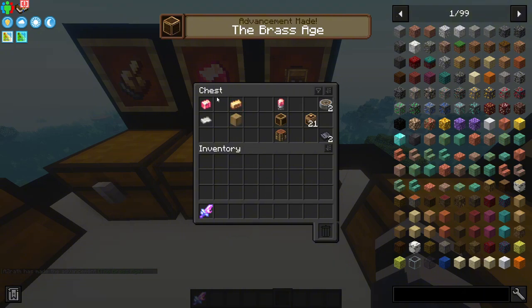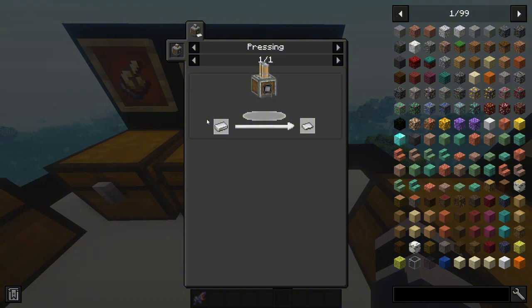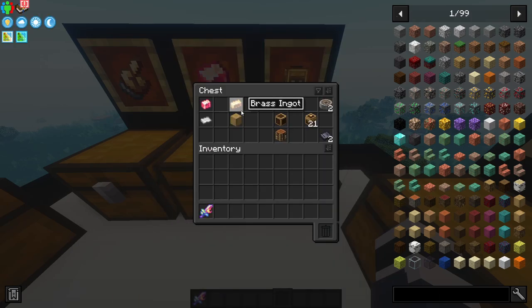To make an electron tube you need one Polished Rose Quartz plus an iron sheet. To get iron sheets you press them using a Create pressing machine. I'll link videos below on how to use Create machines if my explanation is confusing.